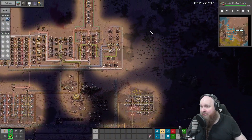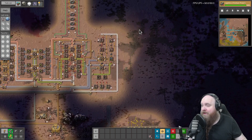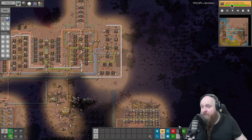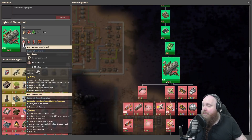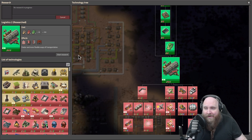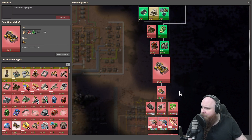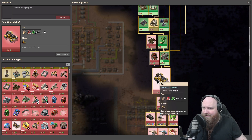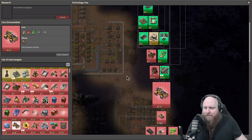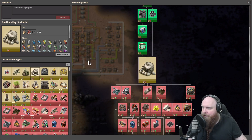Welcome back to the continuation of our Let's Play of Space Exploration and Crash Site 2. I've just finished the research of Logistics 2, so we can focus on making a machine that makes all the yellow and all the red belt that we need. In the meantime, we are going to be researching something different on the side. I do want to get to cars quite fast, because on the map we have not found an oil field yet.